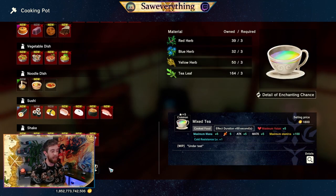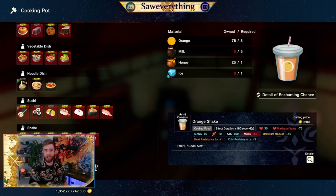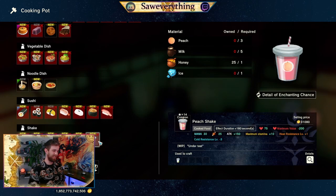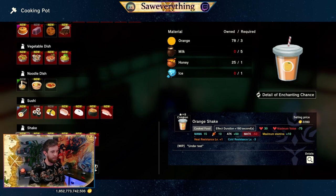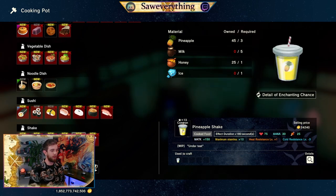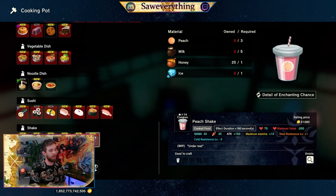If you're early game these can be useful for getting around a cold place or maybe just some extra stamina for travel. The smoothies — these are actually pretty nifty. The orange shake, not bad, but these are all just lower variants of the end. So these are nice: milk, honey, ice — easy enough to come by. What you're working towards is the pineapple shake and the peach shake.